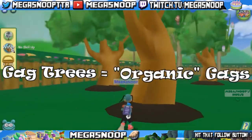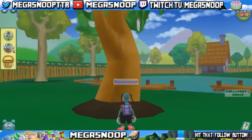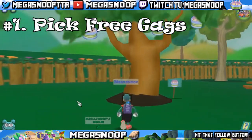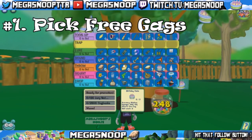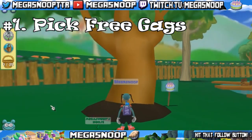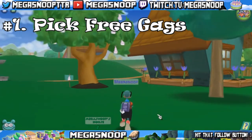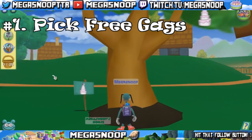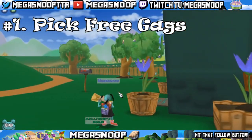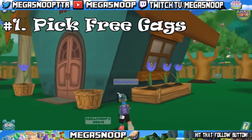Most toons will refer to these as organic gags. They are gags that you can plant into the ground into trees that give a couple of different benefits. Benefit number one is you have the ability to pick gags. Instead of having to buy them at the gag shop, you can simply pick up to 10 gags off of the tree once they are fully grown. Note that for certain gags such as the birthday cake you can only hold 3, so you will only receive 3. This is especially helpful for level 7 gags, which cannot be bought in the gag shop — picking them off a tree is one way to obtain them.